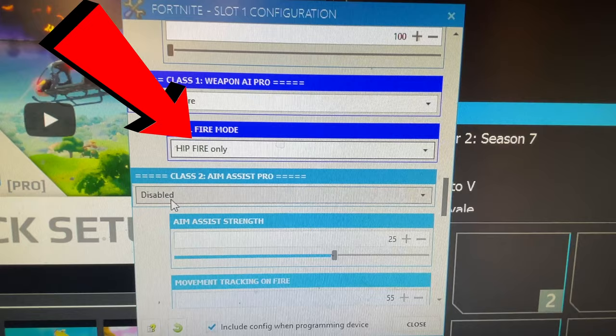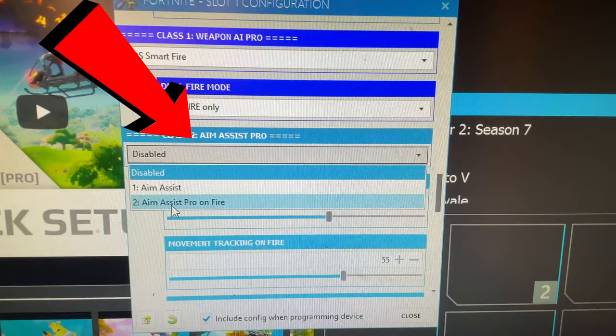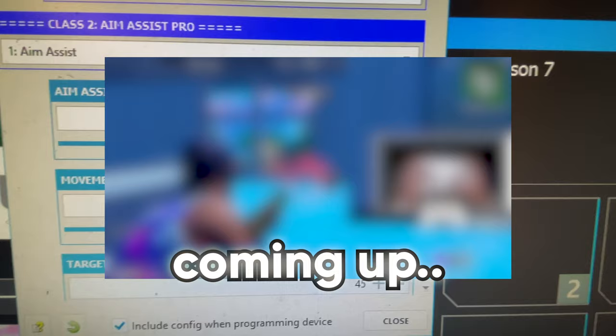I don't know what that is. Aim Assist Pro — this looks like what we need. Aim Assist Pro Maya. Aim Assist Strength. Oh my god, let's fire this all the way up. This is the aimbot setting, guys, and we need to see what this looks like in-game. This is gonna be epic.